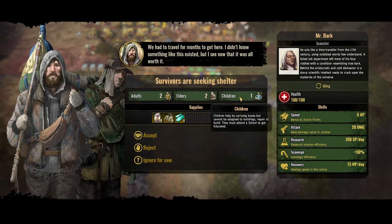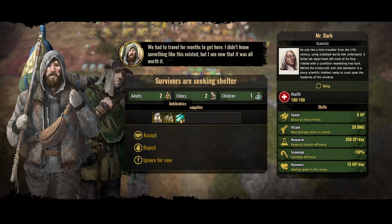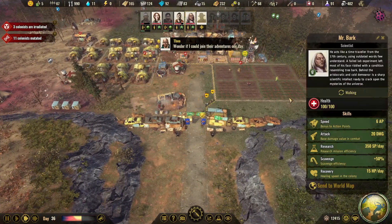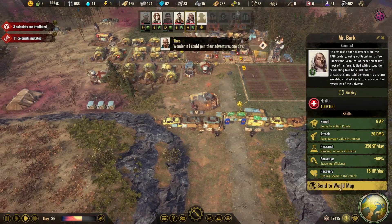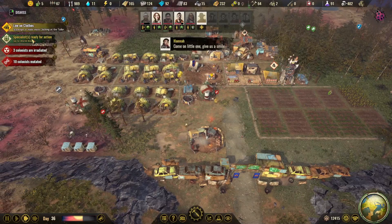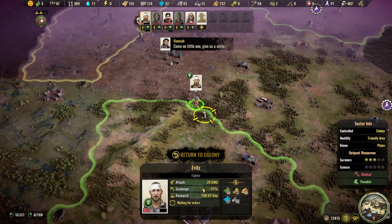We have two adults, one child, and one elder, plus a bit of medicine. Let's welcome them. We have another specialist as well — a scientist — so we'll send him straight to the world map, because we want to get going with all the people out there.